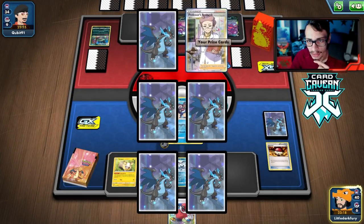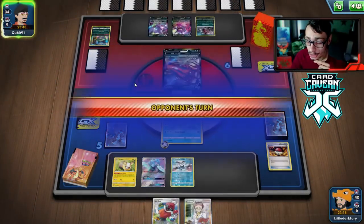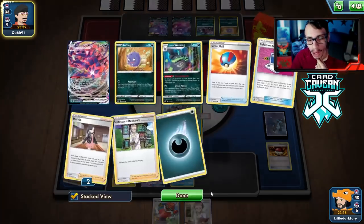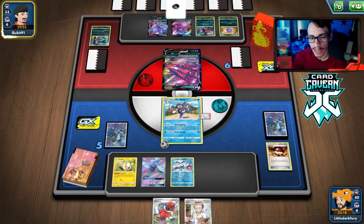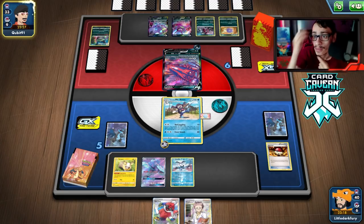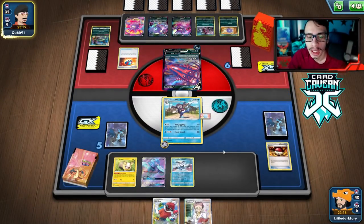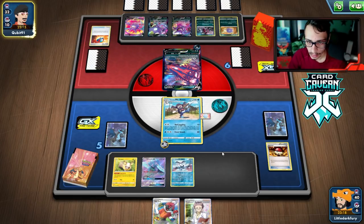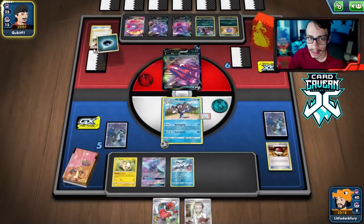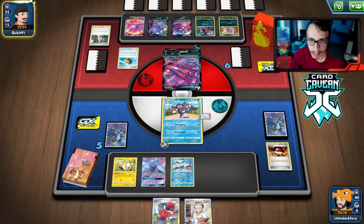They can't KO me, I don't think. We can just play Research here. They're promoting Eternatus. We could Ball Guy and hit for 130 again — then next turn try to knock them out if they go VMAX, which is what I want. The Weezing ability shutdown is a bit frustrating but not the biggest deal. They're down a lot of draw support — one Marnie and one Research left. They're bench-locked and can't play Crobat right now.